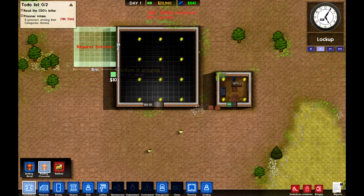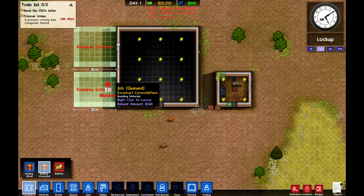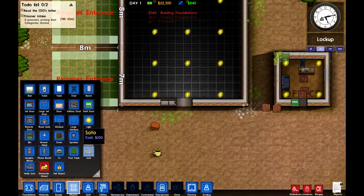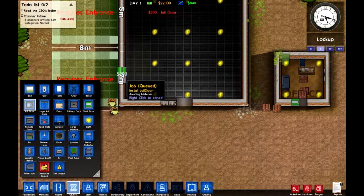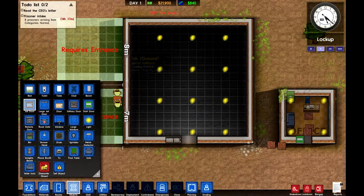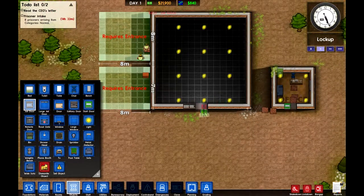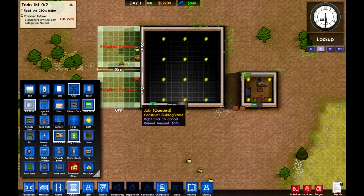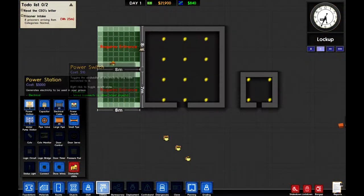Seven by seven — we'll do eight by eight. And then the dining room can be just a touch smaller. Need more doors. I don't want them to get into the showers whenever they want — we have only so much water to use, so make the best of it, chaps. It's coming together nicely. I also need some kind of power plant to run everything, obviously.